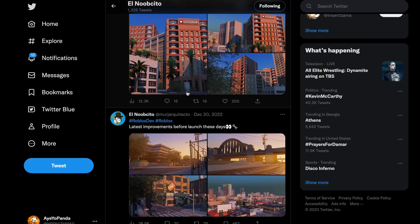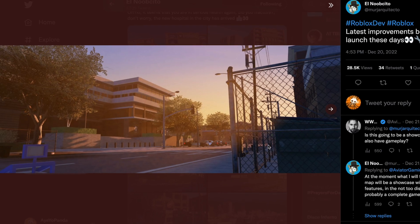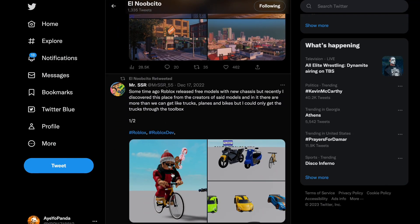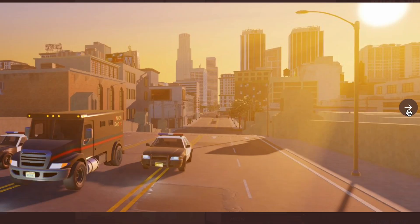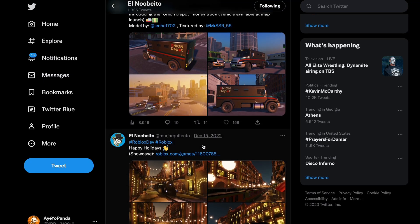We can still enjoy these pictures though. Look at this — this is insane, like look at that detail. It literally looks like GTA 5. I'm literally speechless. I cannot wait for this game. Check this out — the Union Depot. Wow, this is so cool. The graphics — look at this, that is beautiful. I can't wait to play this.